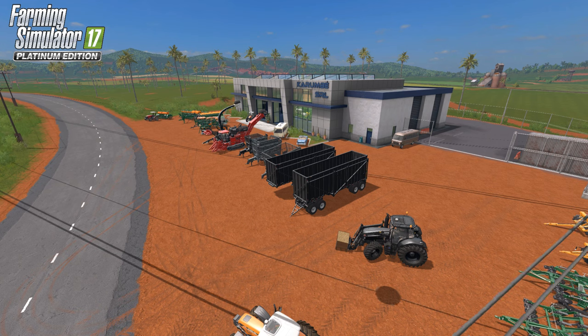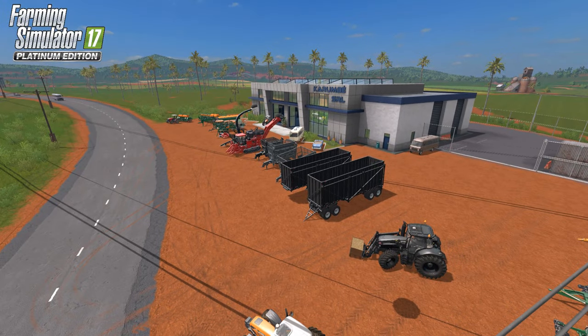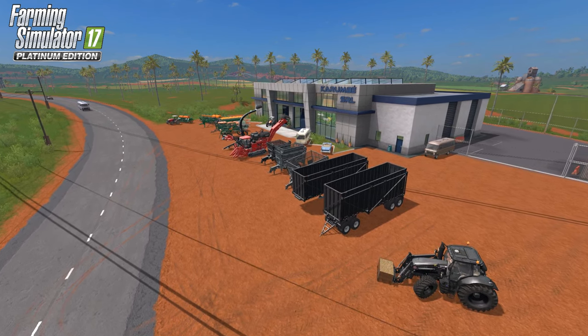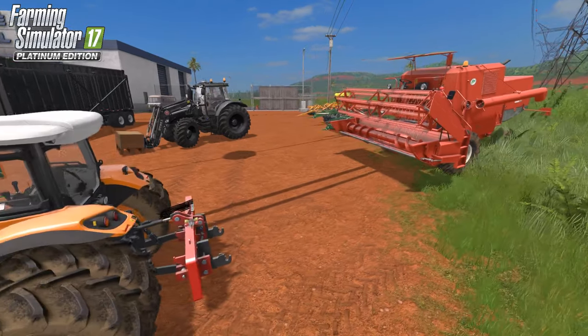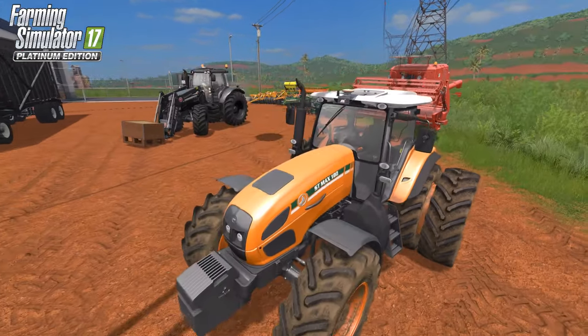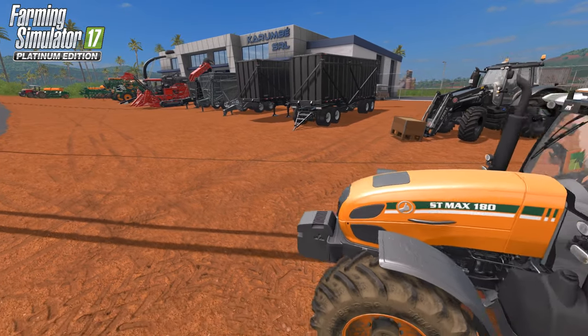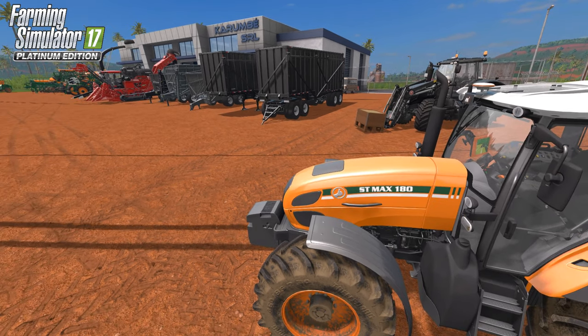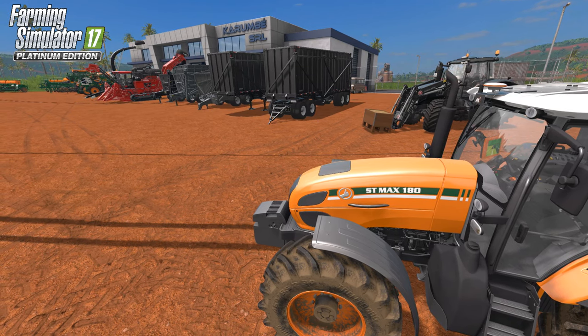It's a big one — for a platinum expansion it's pretty good: a lot of vehicles, a lot of equipment, lots of stuff for everybody. I'm sitting on top of a power pole getting a nice overview of all the equipment, tractors, and pallets for sugarcane. This brings in sugarcane harvesting, which is absolutely fantastic — a new crop. The Star brand makes its way into Farming Simulator 17, and all the trailers and equipment are color changeable except the tractors.